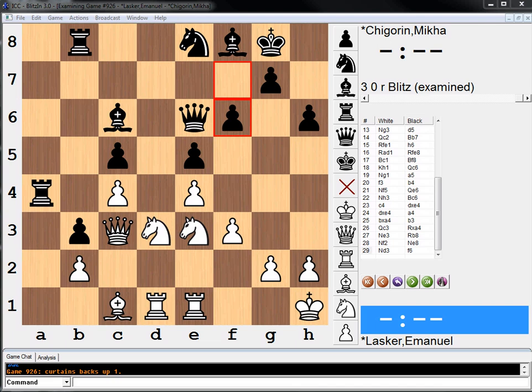He has a nice position. Mainly this d5 square is firmly under white's control. So my question to you — white to move here — what move should white play? Pause your video to try to figure it out.